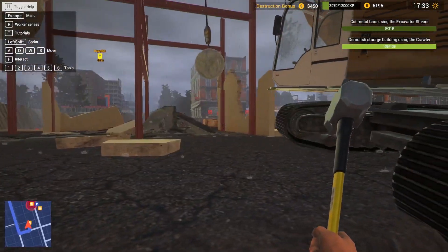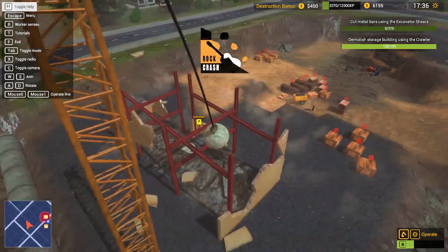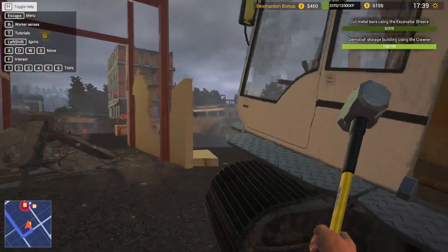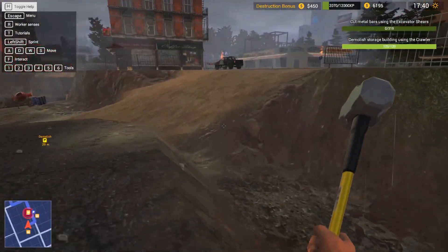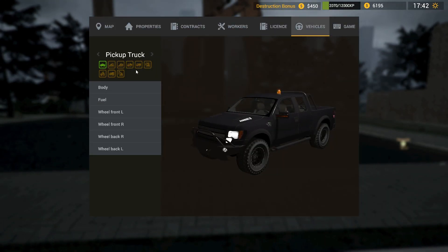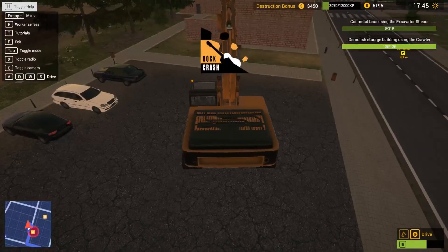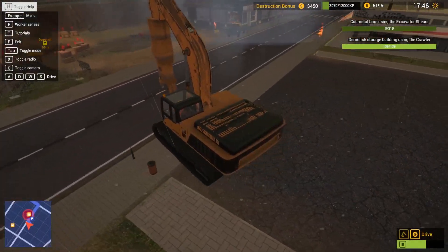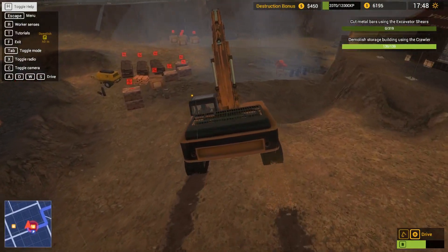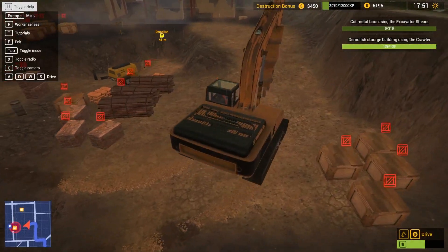I'm stuck inside the hole. Nope, I got out. So yeah, we need to head over to the excavator — grab our shears. So if I go ahead and grab vehicle, excavator, shears. These are some big claws, basically, and we just have to cut the metal bars using this. So if I drive back down here and back around and up.